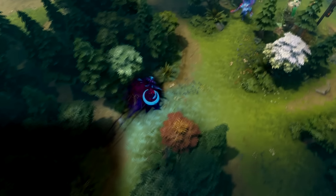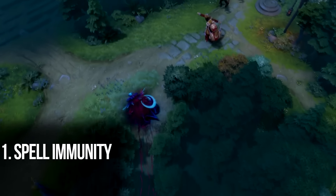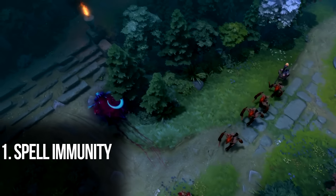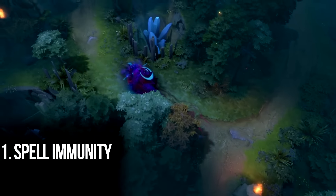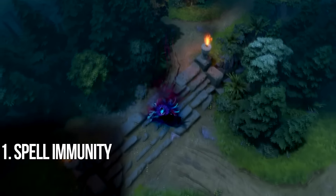Here are two of the biggest tips when facing a Spectre. One: spell immunity. Spell immunity works great against Spectre's Desolate and Dispersion damage. It's also a good counter against the Radiance damage — and she is going to get a Radiance — and the miss chance.